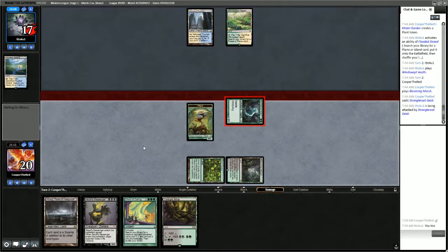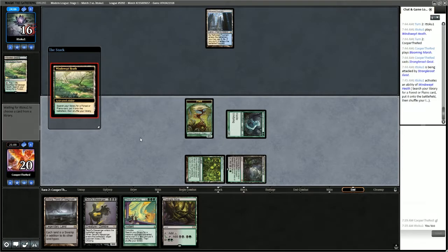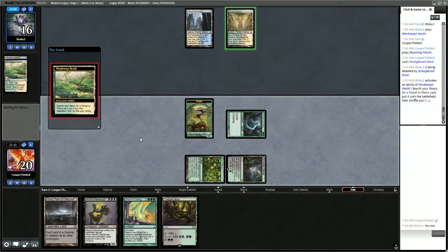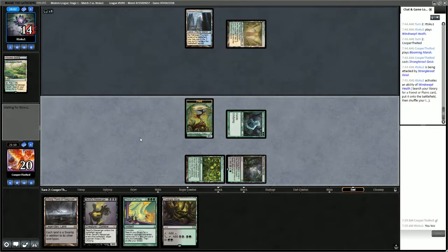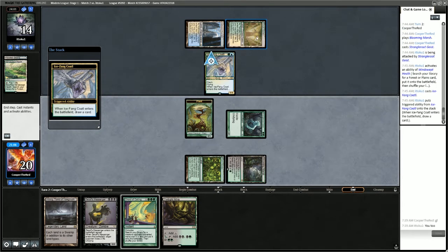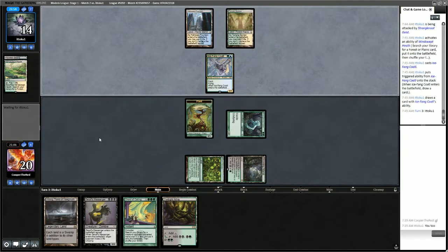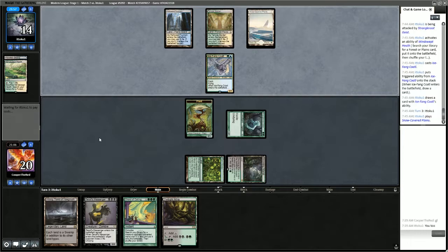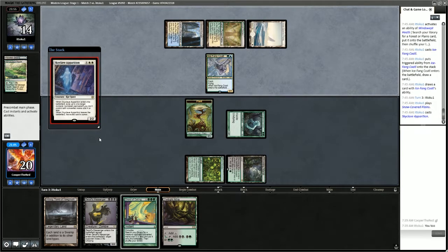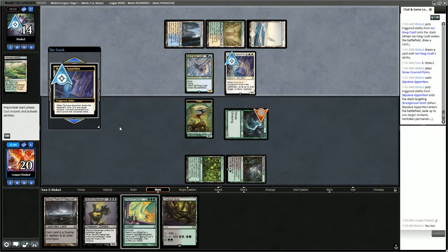We attack with Strangleroot Geist — no Path to Exile. Opponent puts Temple Garden into play untapped and has Icefang Coatl. Now they have Skyclave Apparition, and that's going to take our Strangleroot Geist away from us.